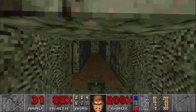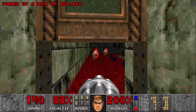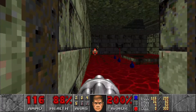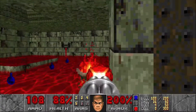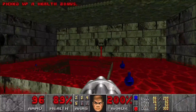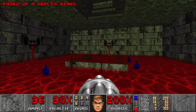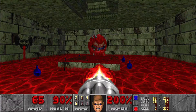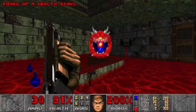Let's use the chaingun to take out the lost souls in here. There's a cacodemon down here so we're gonna wake him up — chaingun him a bit, then finish him off with the shotgun.